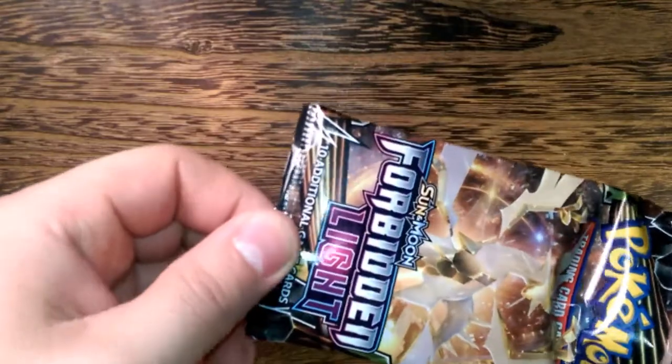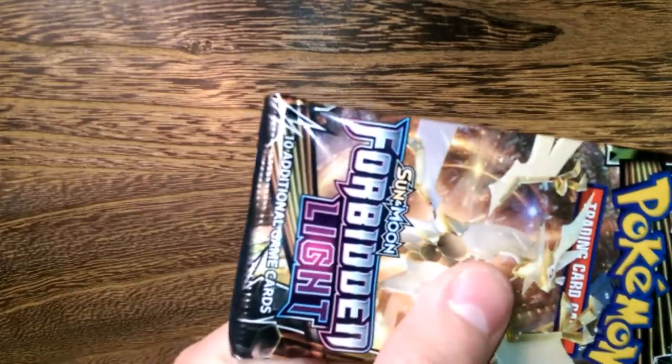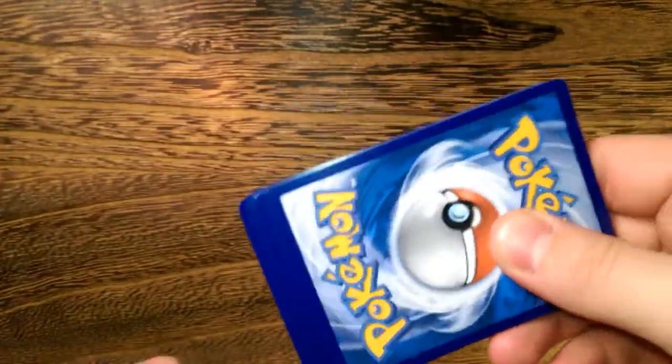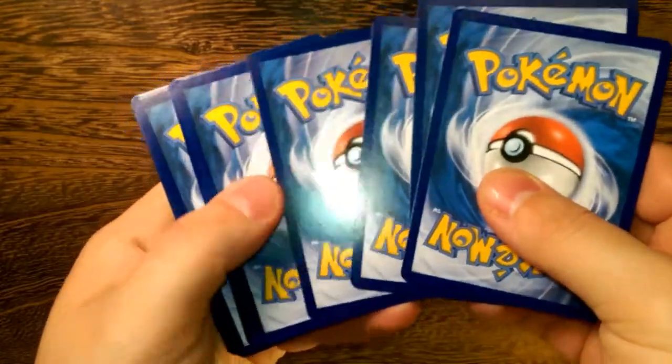Looks like we start with the 60 HP Froakie. I'm trying to remove the code without showing you guys the color, but I probably did show it to you. Two, three energy.